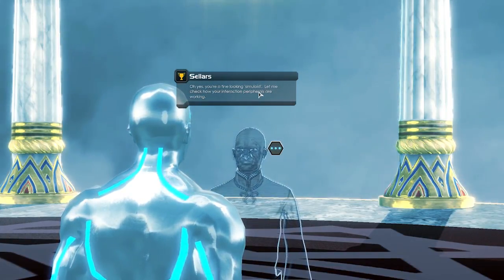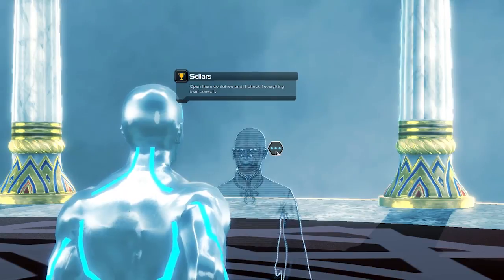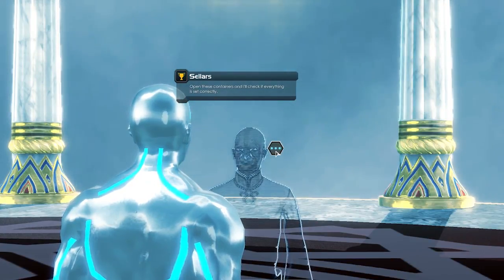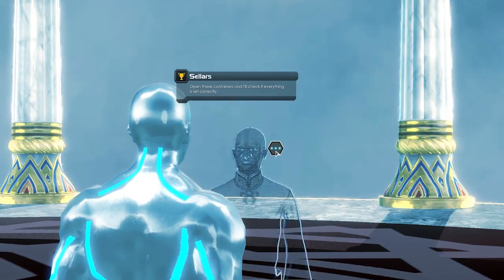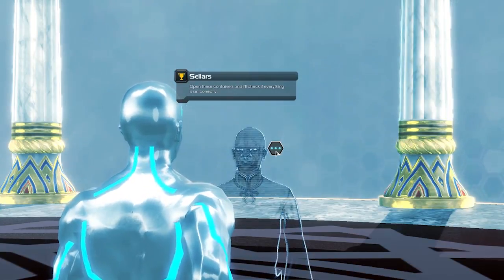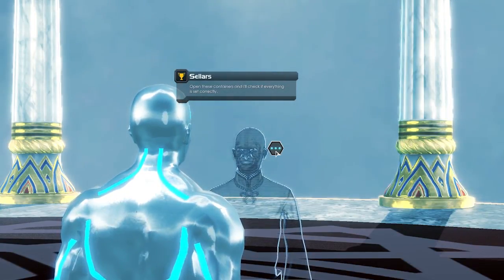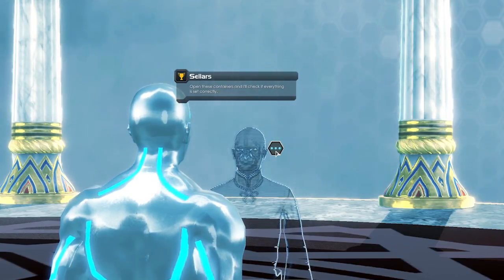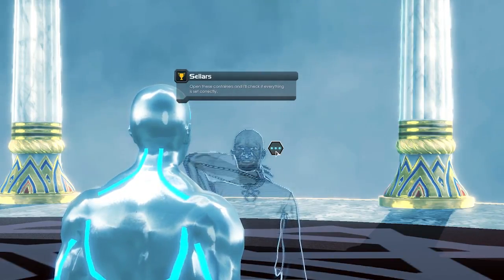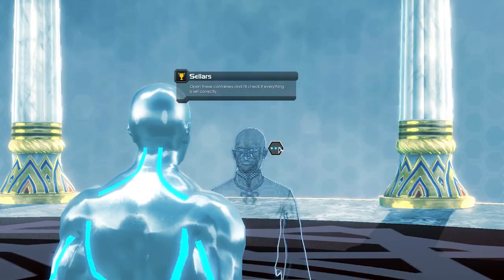'You're a fine looking simuloid. Let me check how your interaction peripherals are working.' It's very weird because you are someone in a computer that is in a computer game. It's like take someone in the matrix — imagine if Sword Art Online characters that went into the game were actually in the matrix. So yeah, it's a little messed up. That's what I've gotten from it.